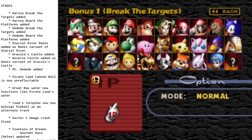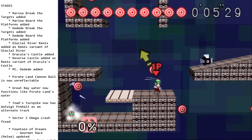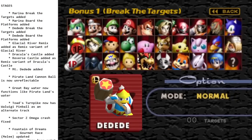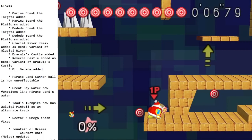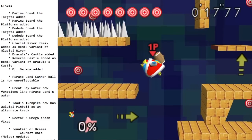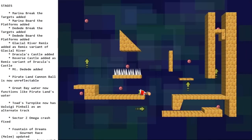With new characters come new stages, especially new bonus stages. Marina and Dedede both get break the targets and board the platforms stages, and they're pretty fun because they both utilize their own special abilities — like the clan pot for Marina's break the targets. Dedede is able to use his minions in his. There are a lot of unique things with the bonus stages here.